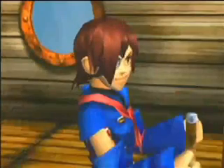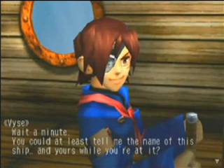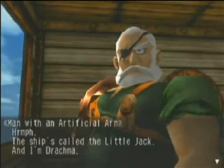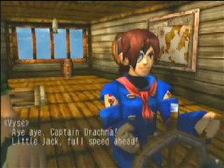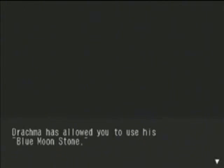Our destination is Sailor's Island, about 40 leagues northeast from here. So we've had Pirate Island and Sailor's Island. You could at least tell me the name of the ship and yours while you're at it. The ship's called the Little Jack, and I'm Drachma. Now stop fooling around. Drachma has joined your party. Drachma allowed you to use his blue moonstone. Well, that came out of nowhere — didn't know he had a moonstone.